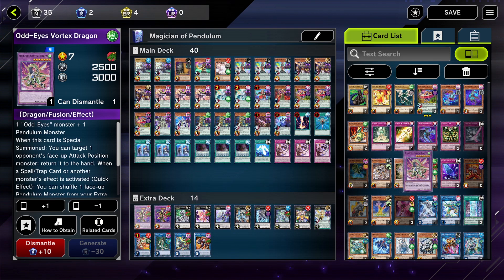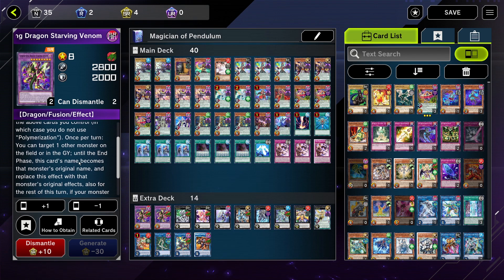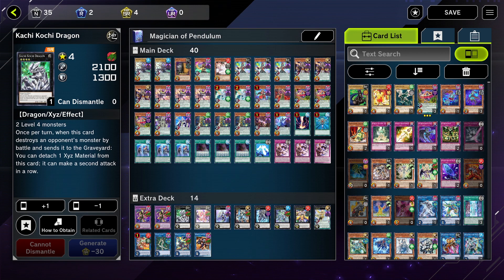Supreme King Starving Venom is really really good — it's banned in the TCG but in this game you can run three copies. I think two is good. I like it because you can target a card in your graveyard, it becomes that card, and you can steal monster effects.